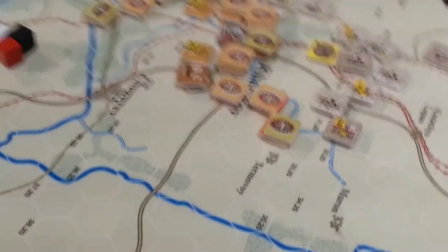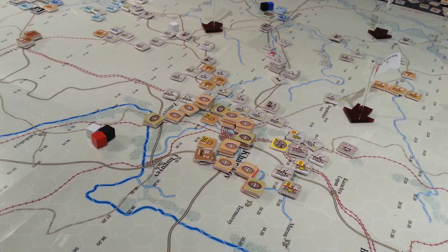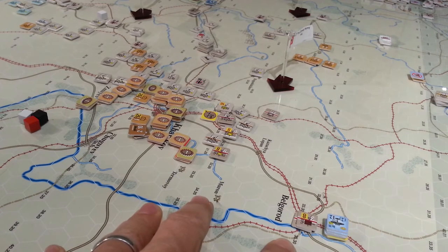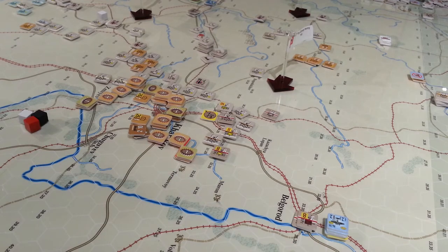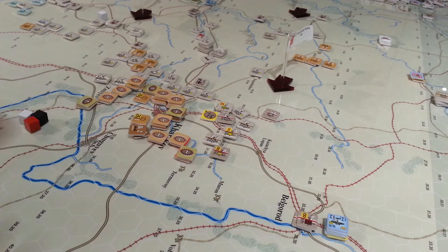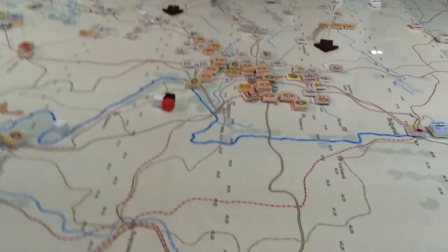Down at Kharkov, I'm actually feeling okay at the moment. It's got a fair amount of supply, a decent number of units, and the supply chain has just petered out for the Germans — that's about as far as they're going to get for the time being. So we've got some time to stiffen up the defense here, try to secure this flank, and keep the lines of supply open via this rail line. That's going to be the key — keeping that rail line open, which means keeping this town secure here. That's Kubiansk, I believe.